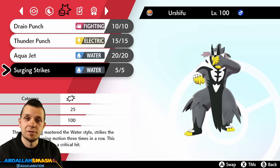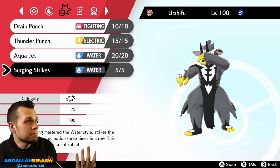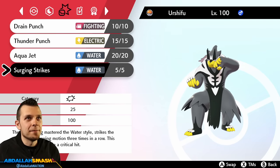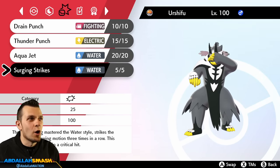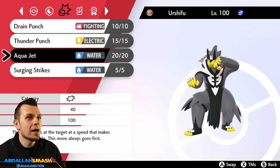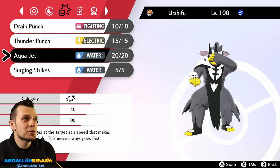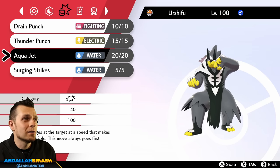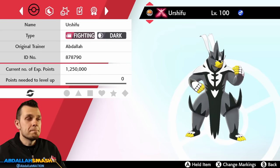For exclusive water-type TMs and TRs: Waterfall if you're fast and looking for flinches, Liquidation for power, Rain Dance if you want to run a rain team, Whirlpool, Dive for dodging Dynamax and Gigantamax attacks, Brine, and Scald if you want to fish for a burn. Realistically though, Surging Strikes is what you'll be using most. From the Move Reminder you can also get Aqua Jet — not quite as good as Sucker Punch arguably, but it's 100% accurate regardless of status moves, 60 base power with plus-one priority.